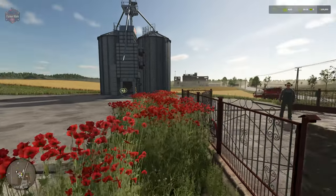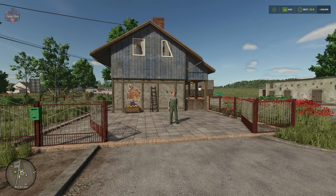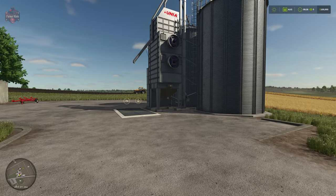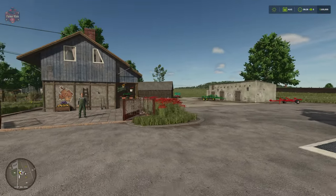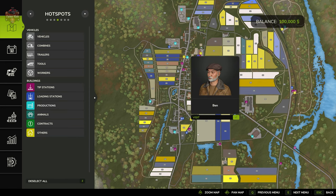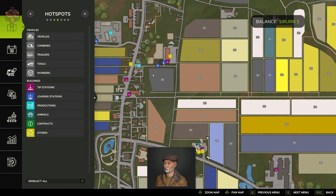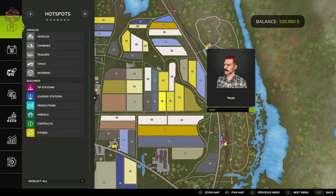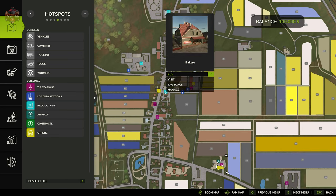Our NPCs on this map: Walter is here at the starting farm, and the farmhouse associated with him cannot be sold. Good old friend Ben can be found in the little residential area just to the west and south of the main farm. Kate is going to be found up at our animal dealer, Noah is going to be found over at our spinnery, and David is going to be here in town right along the main street, right across from our bakery.